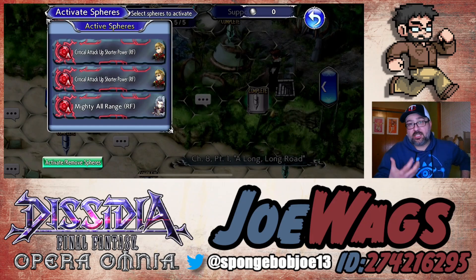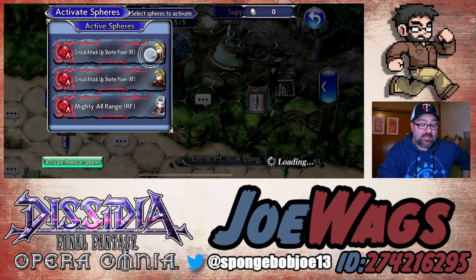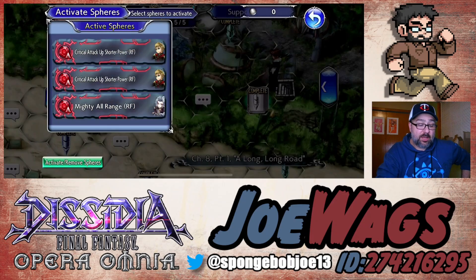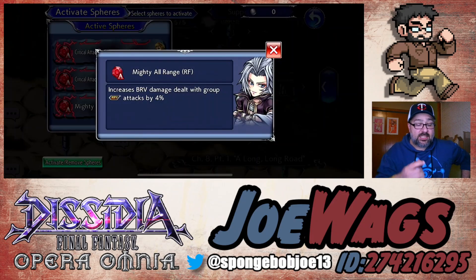For spheres, you want the typical damage dealer stats: attack and brave damage. For Squall specifically, he does a lot of brave hits so brave damage up goes a little bit farther on him - I would slightly prioritize that over attack. Jack's sphere gives you both attack and brave damage so you can't really go wrong there. Kuja is a nice shoutout because Kuja gives brave damage for AOE, and Squall specializes in AOE.